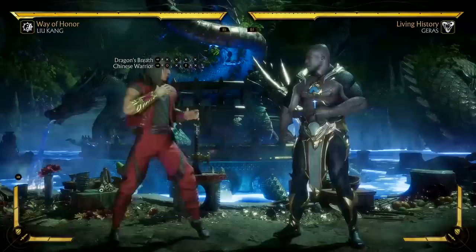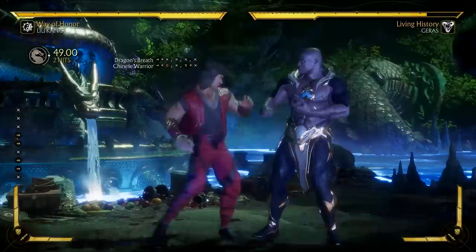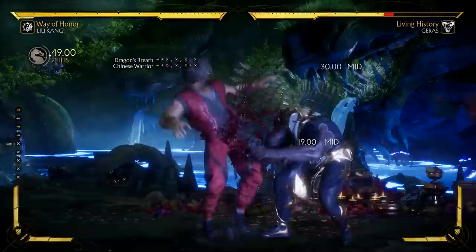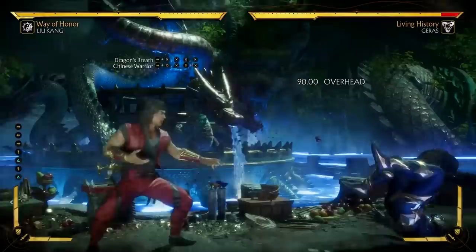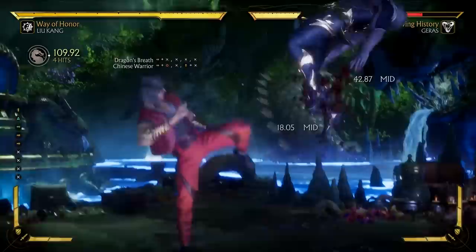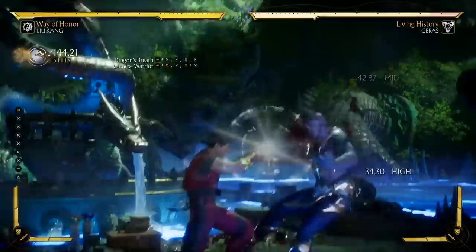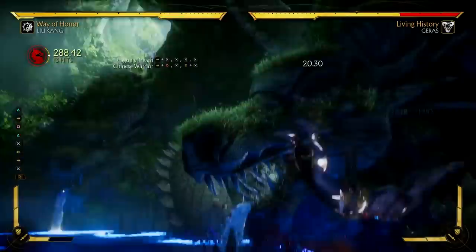Dragon's Breath is your go-to combo starter. It is a dial-in combo, though the first button is two hits, so you have a bit of time to see if it lands, then put in the rest. This string is the only attack string that is actually unsafe for Liu Kang, so if you overcommit and the opponent blocks it, they can punish you for a full combo. I recommend doing a few short hops to trick the opponent into blocking high, and then go for this move to start off your combos. Even though Dragon's Breath is unsafe on block, it's still your go-to combo starter in most situations.